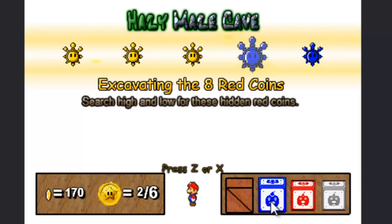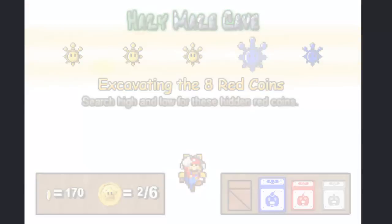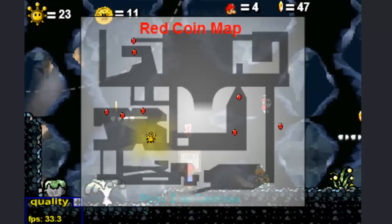So we've been seeing a couple of these, but search high and low for these hidden red coins. I may just have to jump around to each of them. I think I'm just going to jump around to each one of these. There actually is a map down here that tells us where all of the red coins are, so I'm going to head over to those areas.